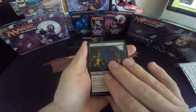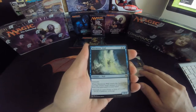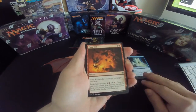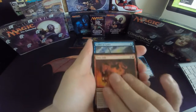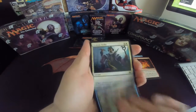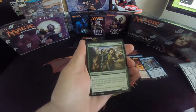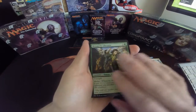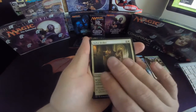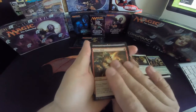Going through all the cards real quick: Stormkirk Patrol, Mnemonic Wall, Fiery Fall, Collar of Gales, Zealous Strike, Menagerie Liberator, Ballot Broker, Flame Slash.